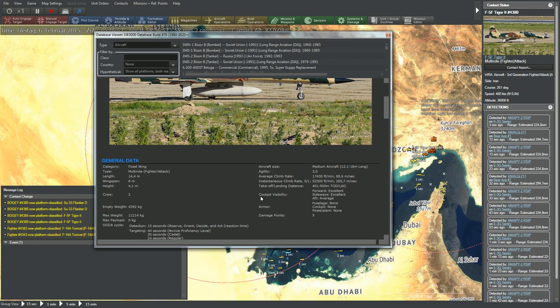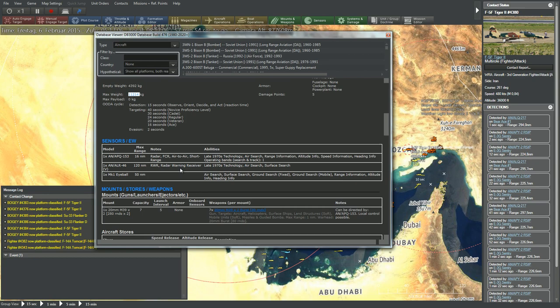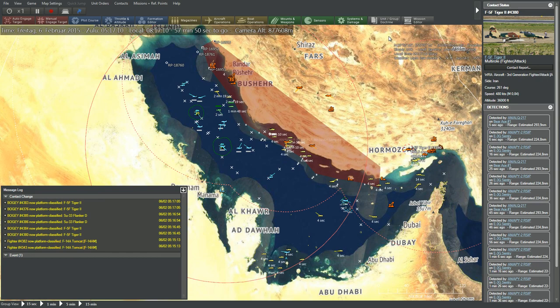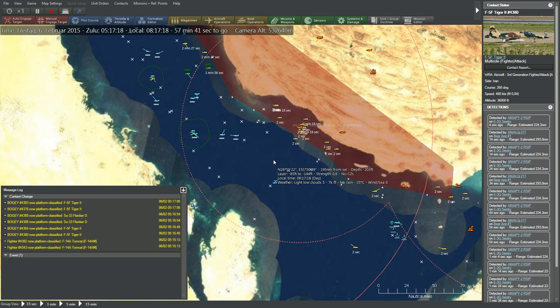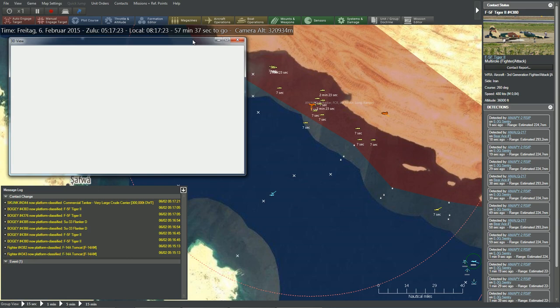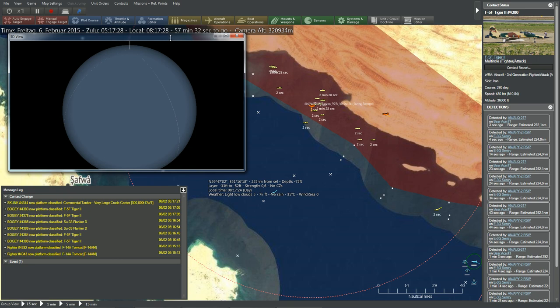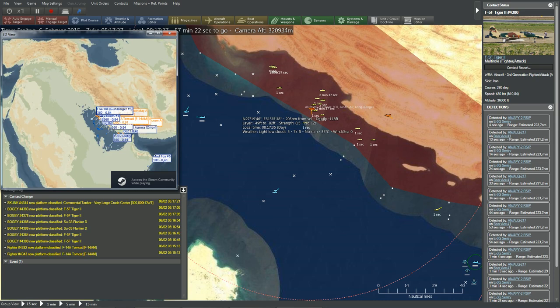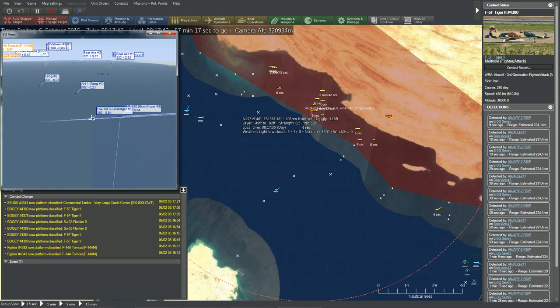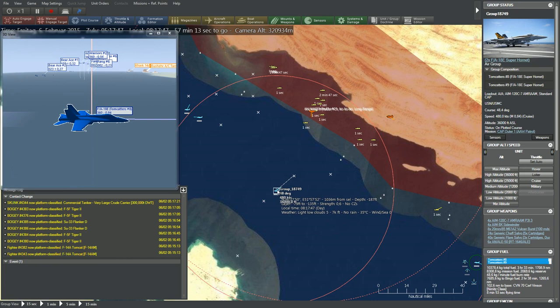We are getting more information about these guys now that we have another aircraft in the air. We can also start the 3D view here — it's a separate program called Tacview — which you can use to visualize what's going on. There is one issue: we have a sort of god's view, so we don't experience Fog of War. You can see a very nice 3D view of this vicinity. These Tomcats are closing in quite close towards our aircraft, flying due west toward our sentry, which is not great.